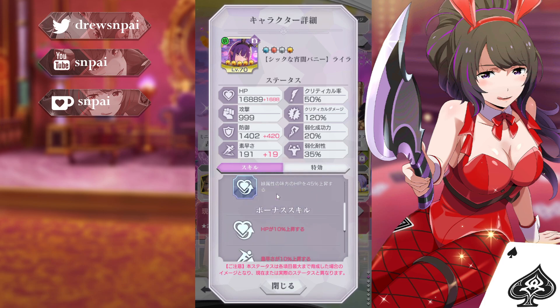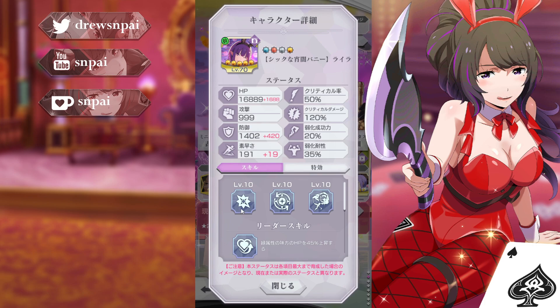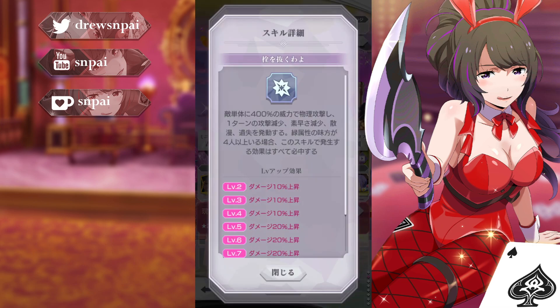Then we have HP, which is green allies at 45% HP — pretty standard. Then we have 10/10/30 for HP, agility, and defense — those are her bonus stats you want to build into. She's got 16k HP, almost 1k attack, 1400 defense, and 191 agility. Really solid agility. I've seen some really good numbers on her defense when you build into it with hammers and stuff, so take advantage of that 30%. Her HP gets carried a lot by her leader skill if you're activating that, so really tanky character overall.